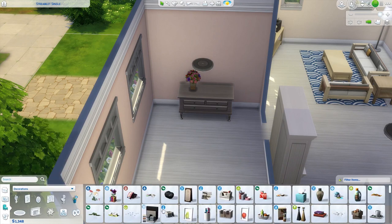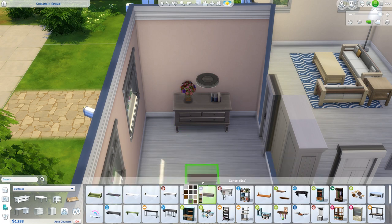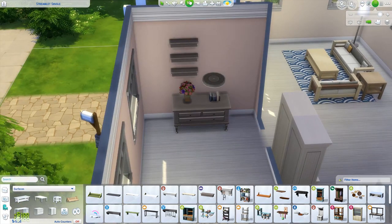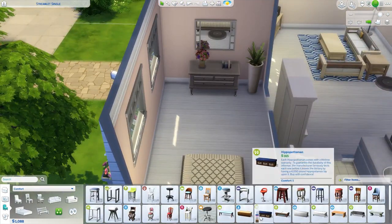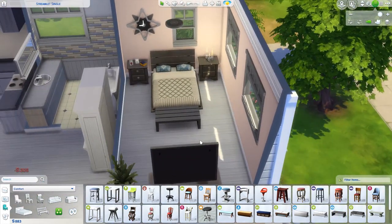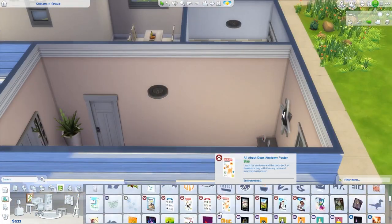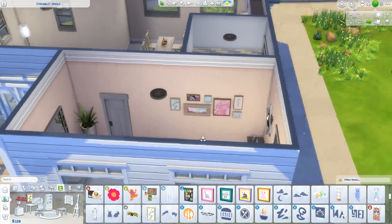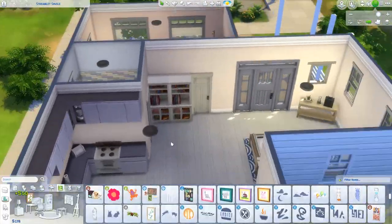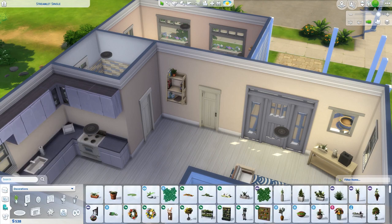I was running out of money at this point — only about 1,200 simoleons left — so I was being very cautious about spending and checking prices carefully, because some items cost way more than you'd expect. I did manage to get an easel in, which is great for skill building; painting is probably your best bet for making money early on. I also got a bookshelf in, so you have some skill-building options. Nothing super crazy, but the house does work — I actually tested it, which is surprising because I never play-test my houses!